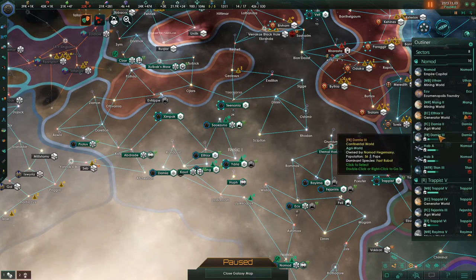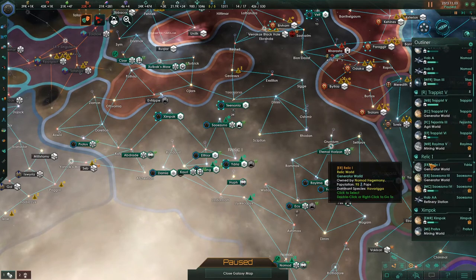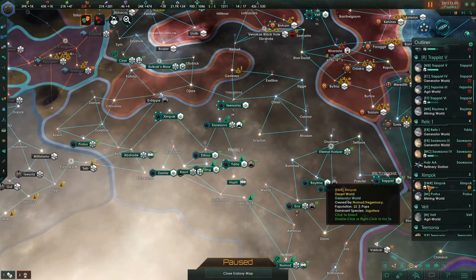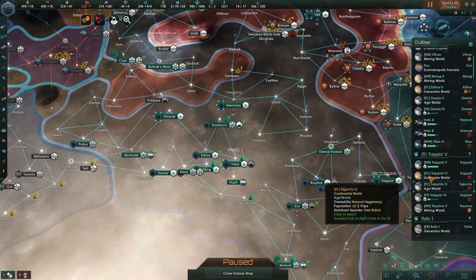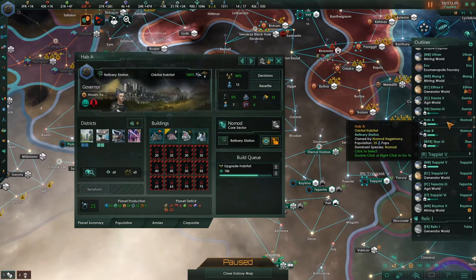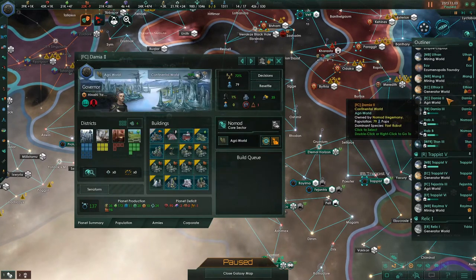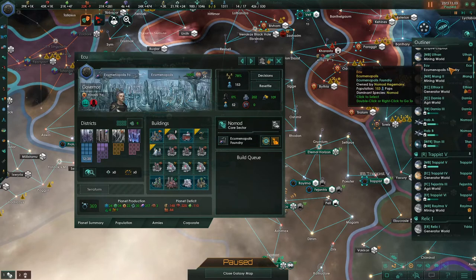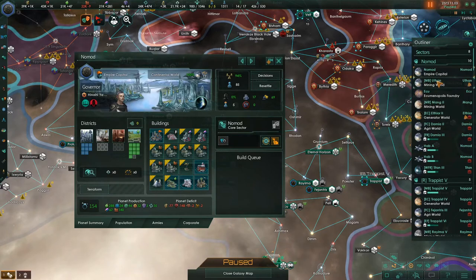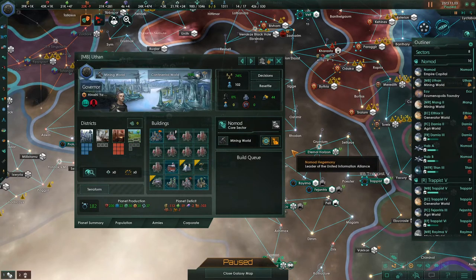Let's check what system the titan is in. It's in this system. Because she's corrupt, I want to check crime across the system. As long as I'm not experiencing crime, I'll leave that person there for their research bonuses. We're doing good so I don't mind that. Uthan is saying they don't have enough housing — that's actually okay. I could replace their robot assembly plant, and I might just do that — replace it with luxury residences.